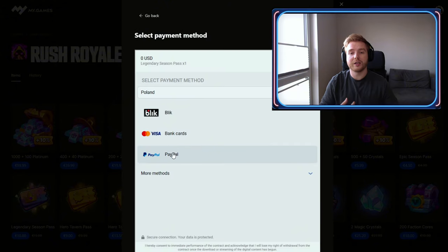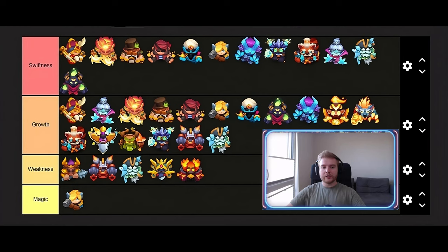Let's begin with the newest amulet — Amulet of Swiftness. I think a lot of units started benefiting from this amulet, especially Fortuna and Zeus. Those units really benefit from this amulet.